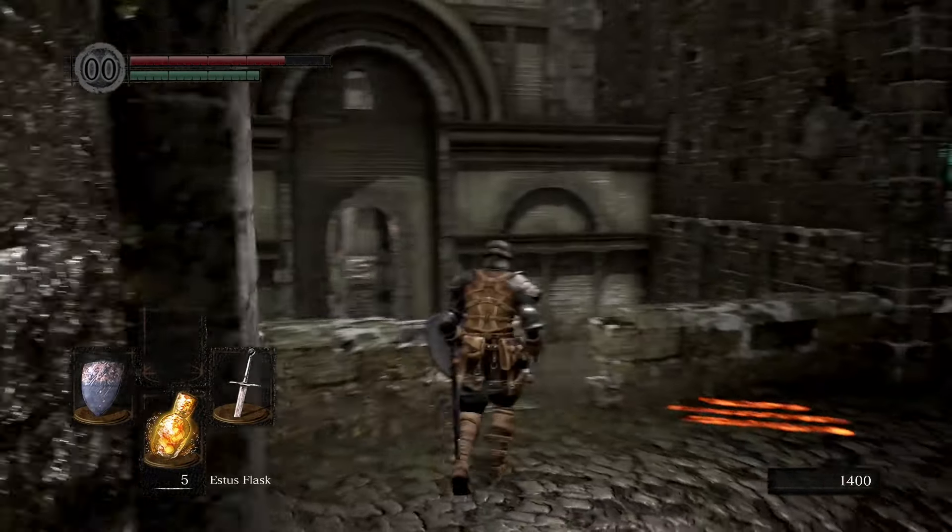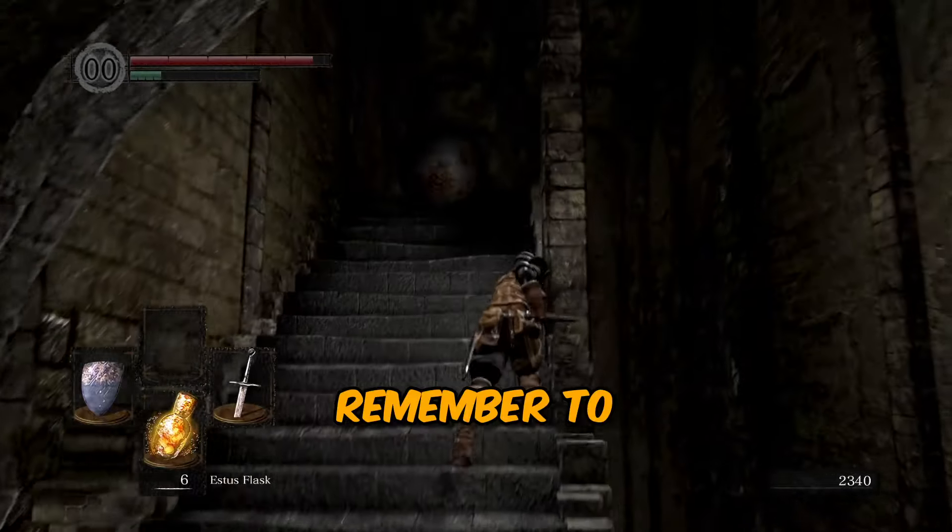When you get to the next junction, turn right then head left up the stairs, but remember to dodge the boulder.